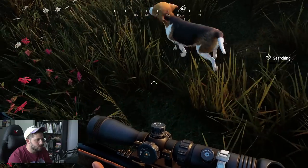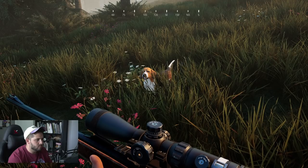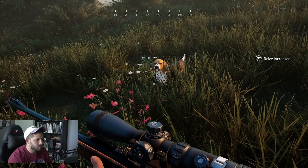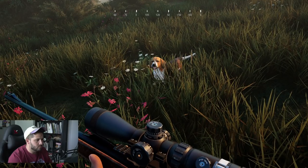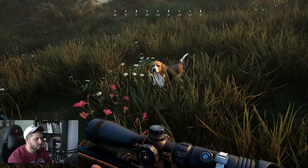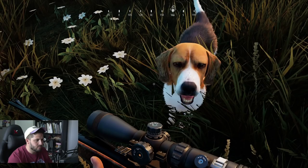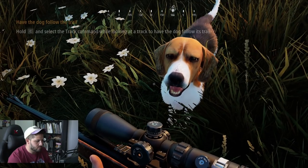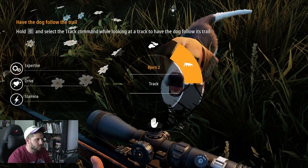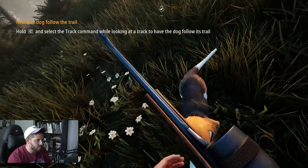There we go, dog found the track. And you should praise them for doing a good job — this will increase their drive and make them more obedient. Now that you have your dog with you, you can instruct them. Good dog. From this track, the dog is following the trail. They'll go to the next track and wait for your next instructions. Give it a try. What a good dog, what a good dog.